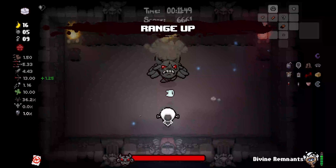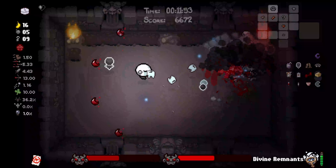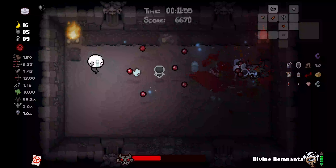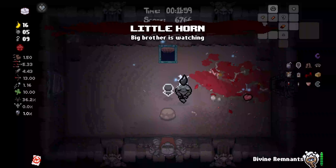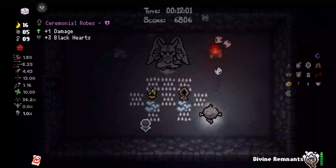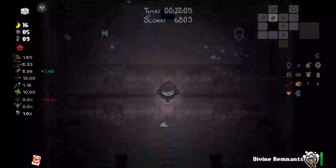Range up is great. We're now gonna fight the boss — it's the Fallen, which is actually really nice because that means we get a free Devil Deal item. And it's Little Horn, which is great. Rotten Baby is really good, but our damage is not that high, so I'm going to be taking Sin Robes here.